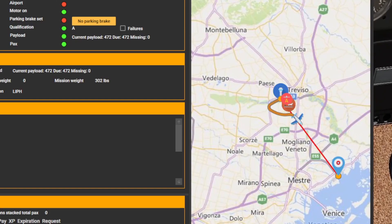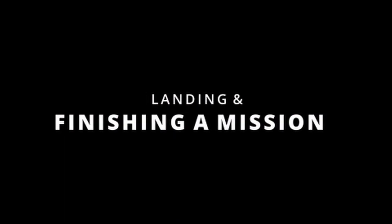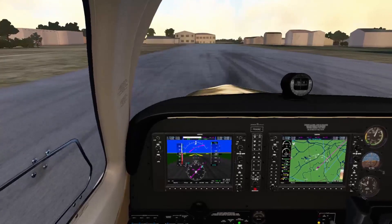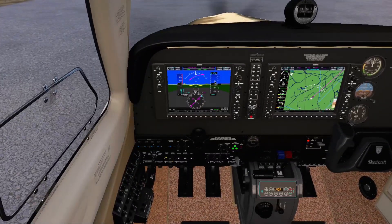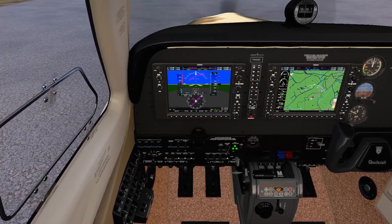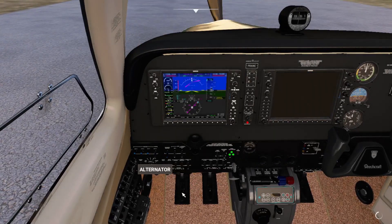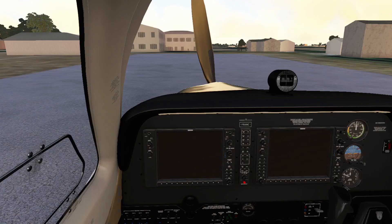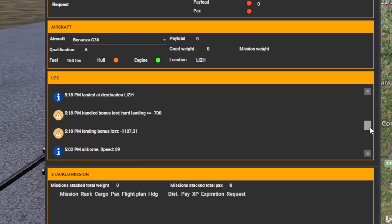Speaking of landing, we are coming up to our destination. Once you have landed and set your parking brake, you will hear an announcement that disembarking can begin, followed by confirmation that all passengers have disembarked. Wait for the audio to finish, then switch off the aircraft and the mission is done. You can confirm this by opening NeoFly, going to the flying tab, and checking the logs section. Here you can see notes about the flight, including any bonuses for a smooth landing or deductions for flying like a fighter pilot.